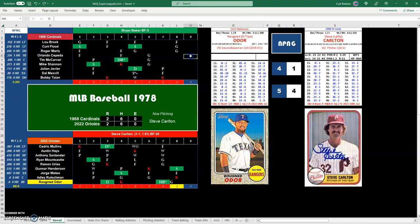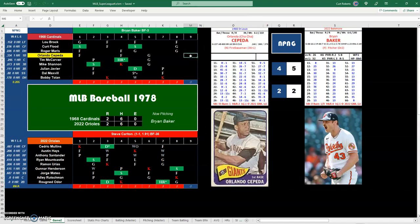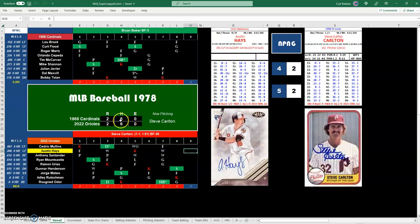So through eight innings we're tied at 2-2. Unfortunately I'm running out of time with my free 15-minute screencast software. I'll give you an update on the final outcome. I will be taking Steve Carlton out as he's already faced 36 batters. Both teams have gotten six hits — it's a good ball game and we'll see how it pans out. Thanks for watching.